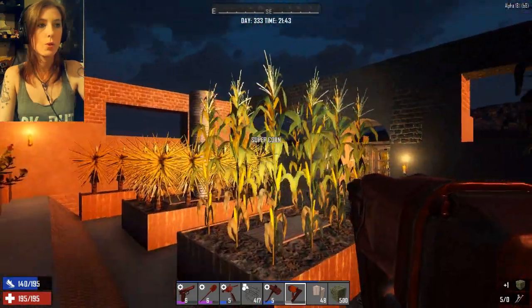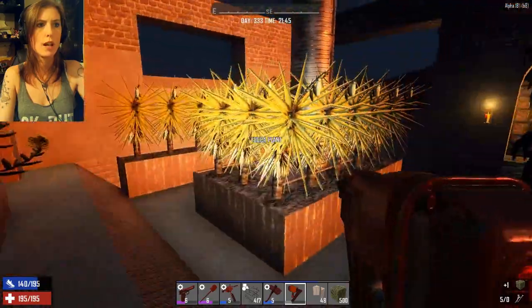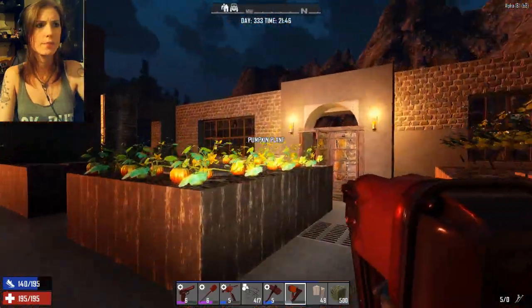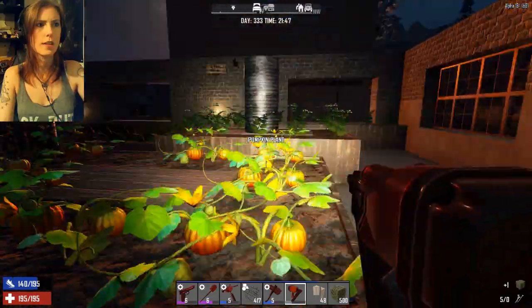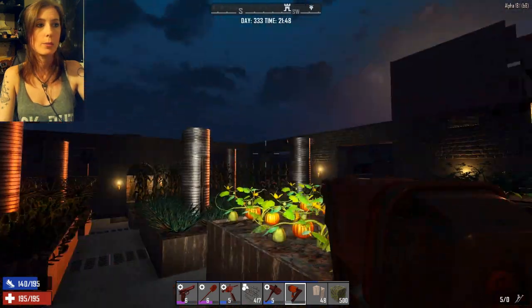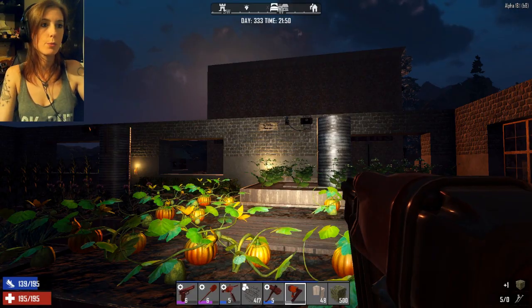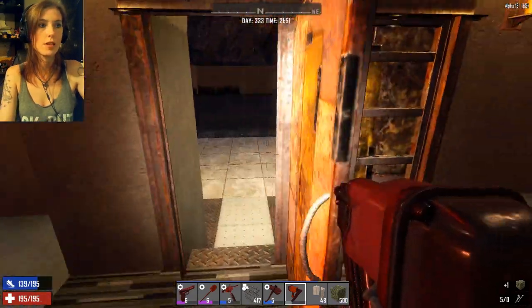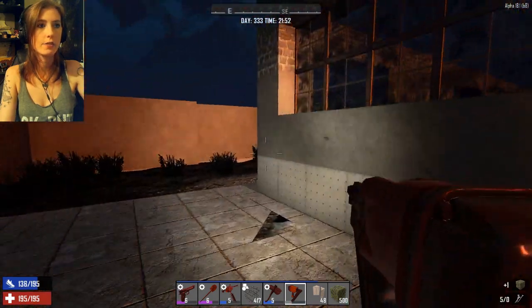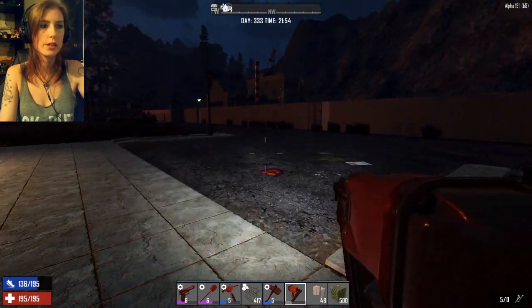We've got the corn, the super corn — which I haven't unlocked the ability to use yet, which is really frustrating. We've got everything in here. The only thing I haven't found is hops — I don't know what I've got to do to find hops, but I'll eventually find some and add them to the garden too. I want to put a roof on this with bars across it to protect the area because the zombies do see this as a spot where they can get in. They like to bang on the walls, but they don't actually spawn inside, so I think it's pretty good.